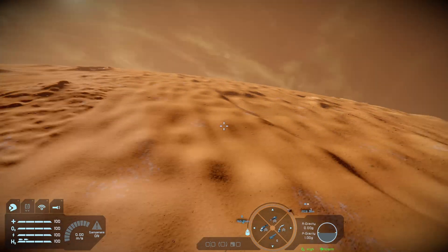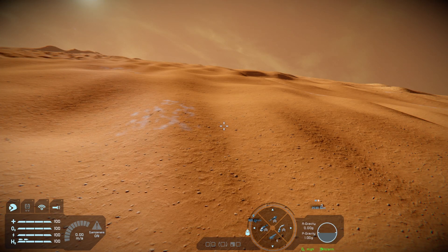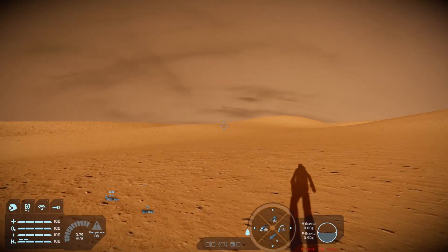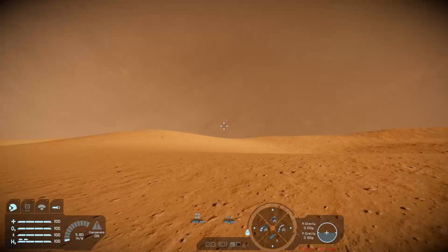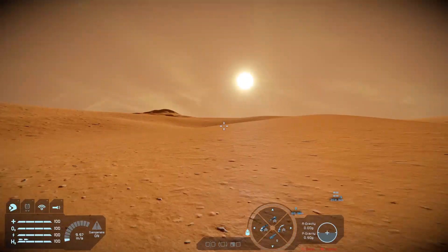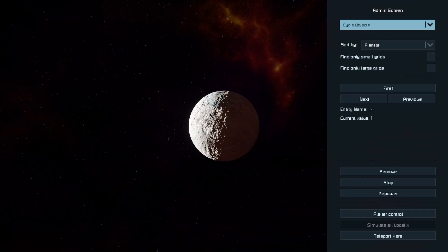Here's Mars. If we wanted to briefly visit Mars as our character, we press Y because we're in spectator mode — and we are now on Mars. If you have a grid on Mars, you can actually jump between your grids quite easily using this menu.